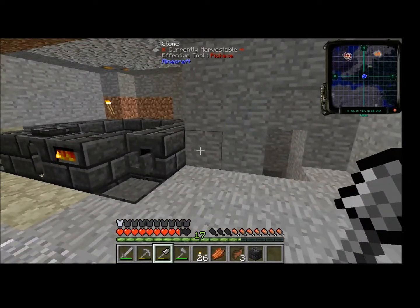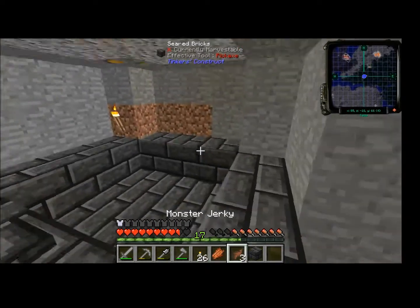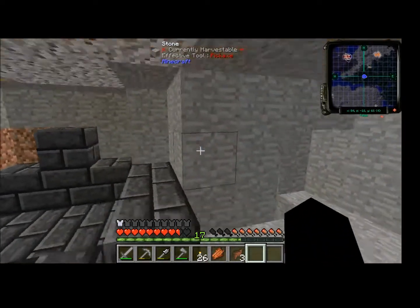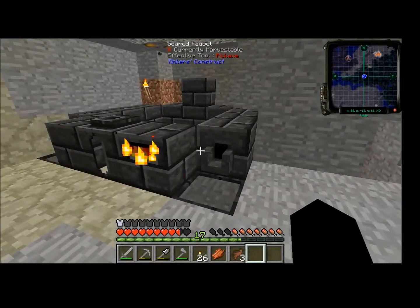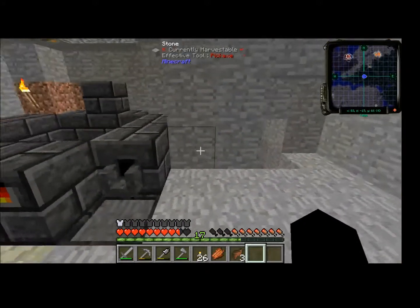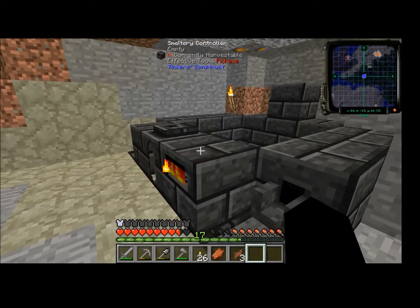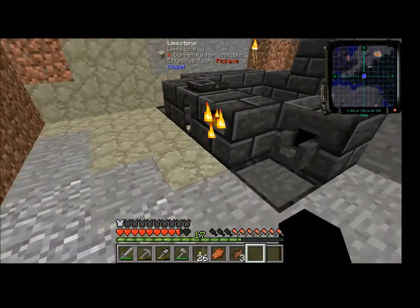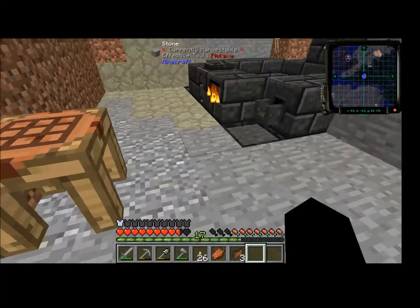I'm going to go off camera and do a bit of mining. I'm going to go down to diamond level and I'll probably end up strip mining, at least for now, just so that I can get the materials necessary to actually make a thing that can carry lava. What can I use to carry lava?